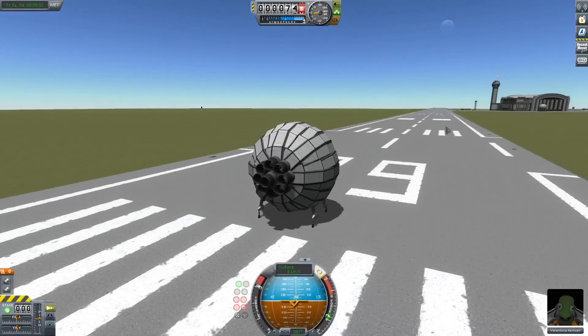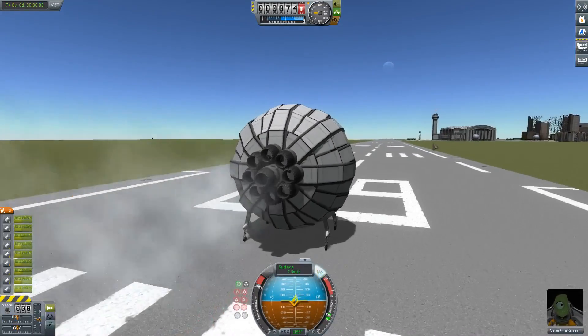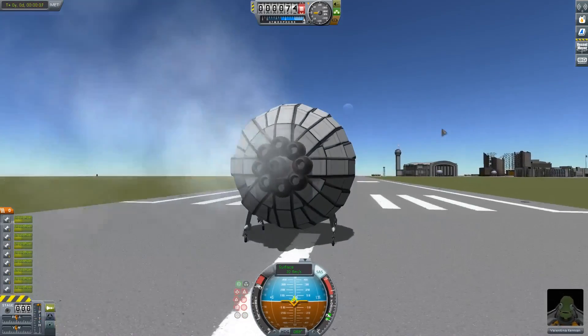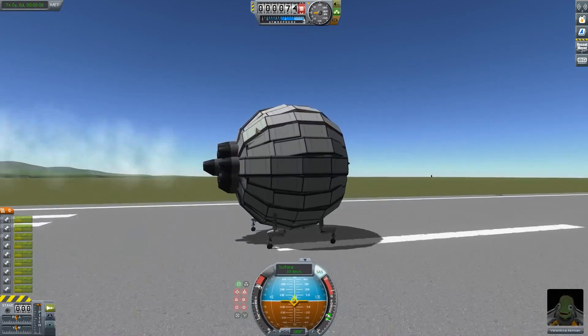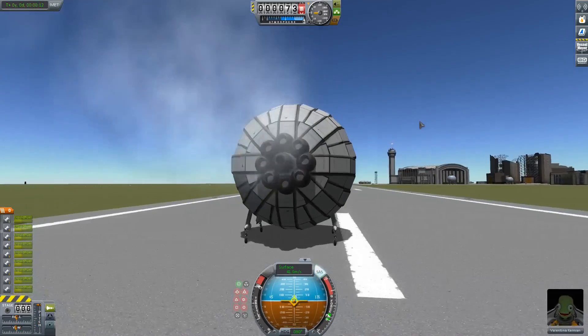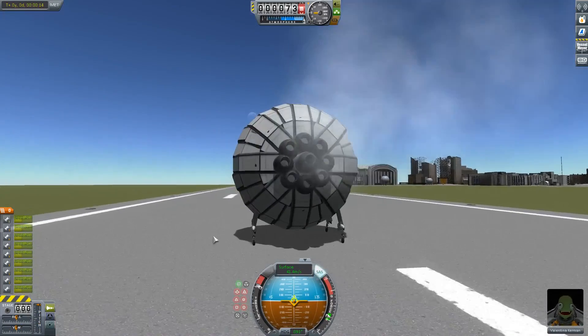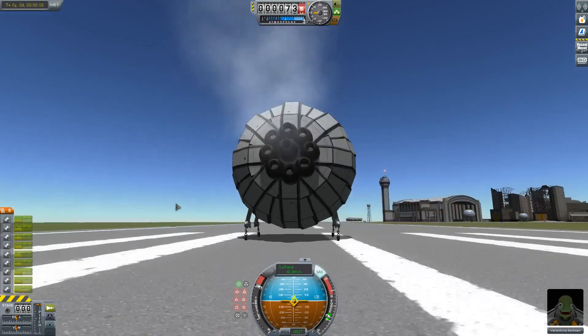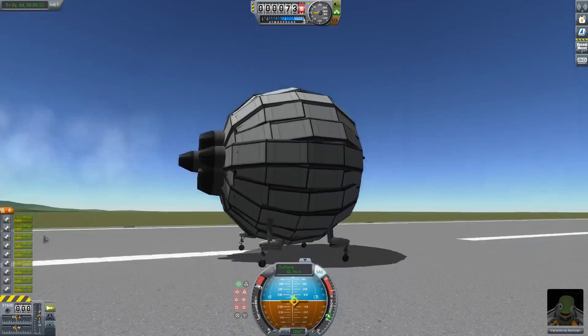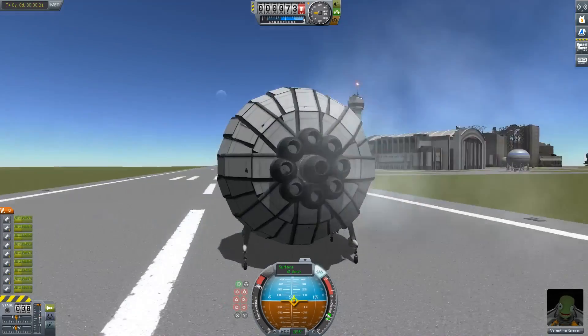And yeah, based on what he was saying while he was making it, the hardest part about making this thing is not getting KSP physics to work with you — it's getting it to physically resemble a sphere, because making a sphere out of nothing but little panels and straight parts is, as you can imagine, quite difficult.